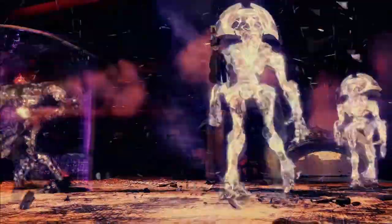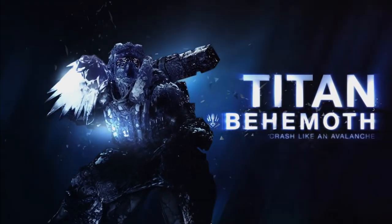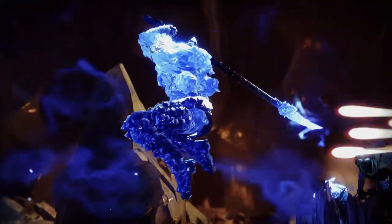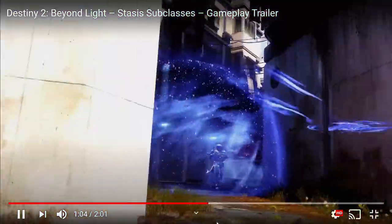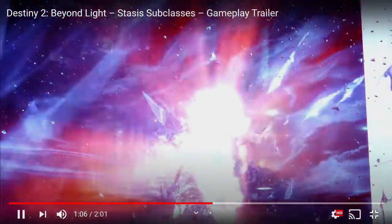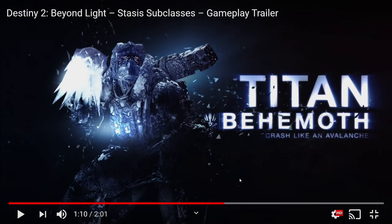Moving on — the Hunter subclass is called the Revenant, and that's a cool name. The unfortunate thing is the super isn't a duration super; it's more of a one-two move. Going back a bit, the hunter throws a grenade that appears to freeze or slow enemies, and with one melee kills two Guardians. PvP is going to be messed up. It looks like the grenade acts as a catalyst for the melee to one-shot people, which could be really broken.